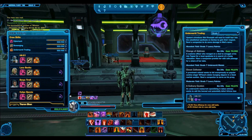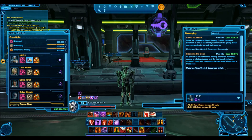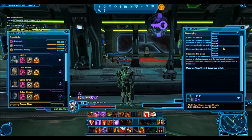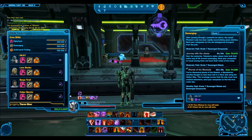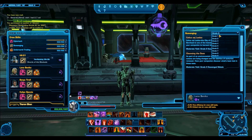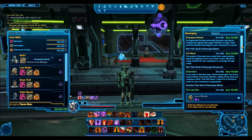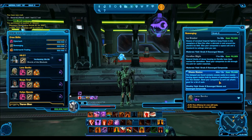I accidentally clicked underworld trading but what I meant to do was click scavenging. What you're going to see here is you get the mission — once you've unlocked it you can send your companion on it and it's a wealthy yield, so it gives you a lot of materials. In this case it's going to be the scavenging compounds and scavenging metals.